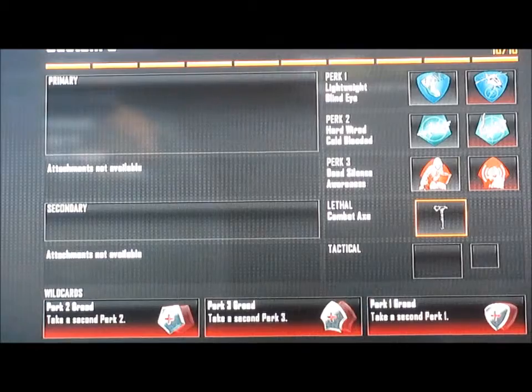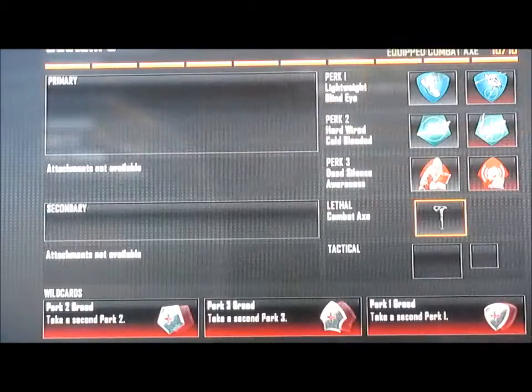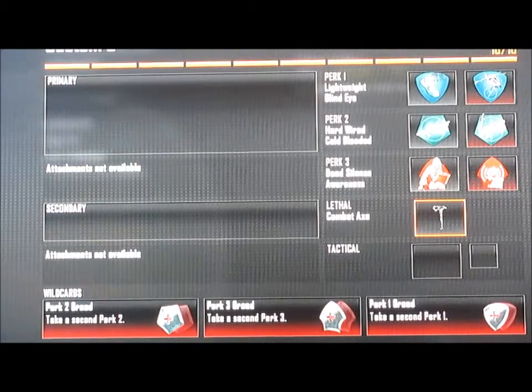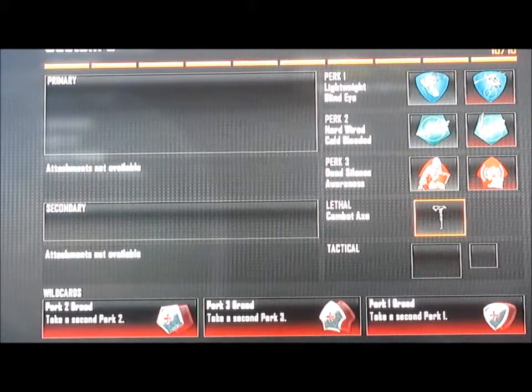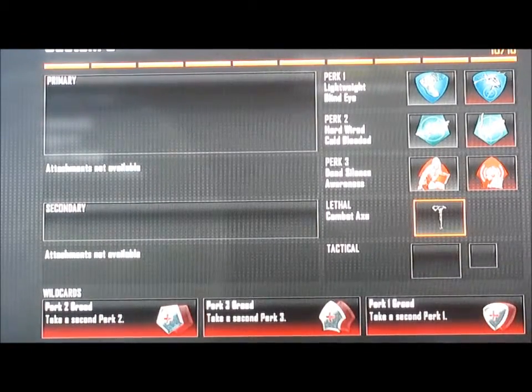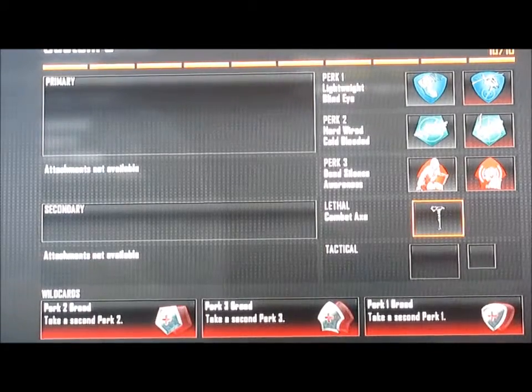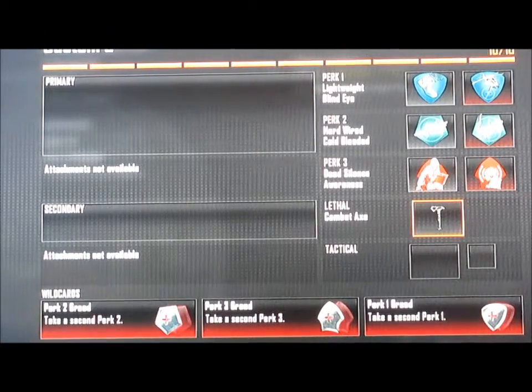For your lethal I would say combat axe. You could put a claymore but I don't think it's useful — I just don't like claymores. Say you see somebody by the bomb and you're trying to ninja defuse, you could just throw your combat axe at them.